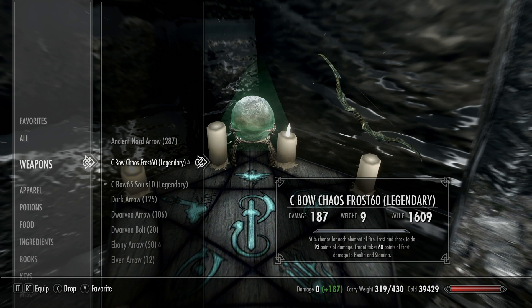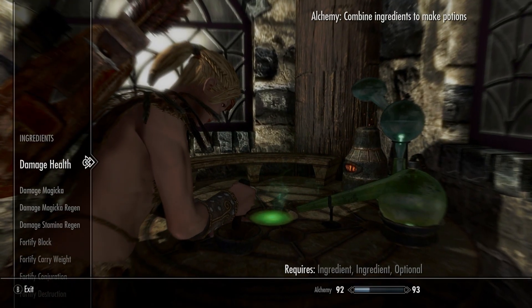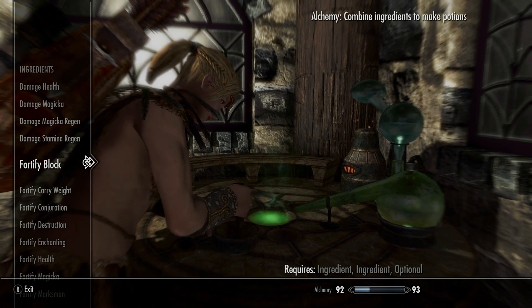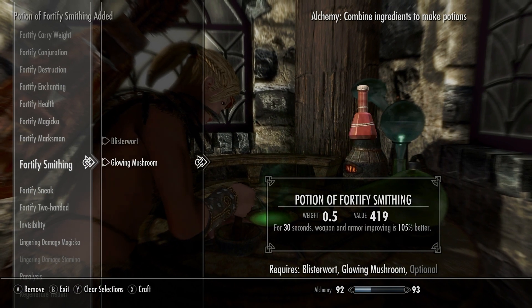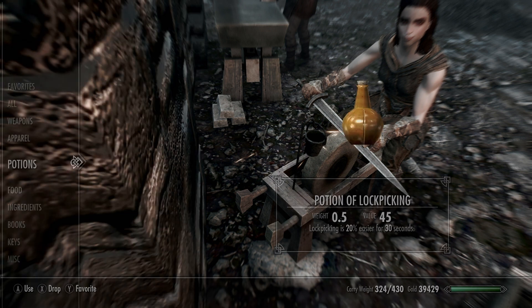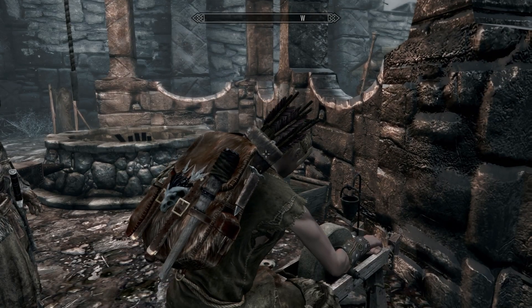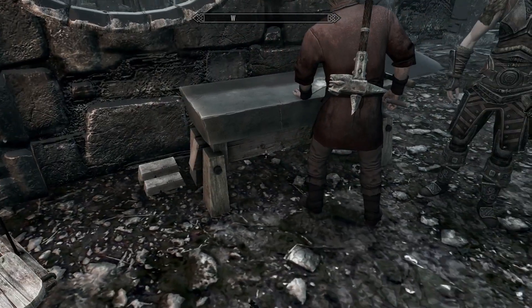This bow is going to be sick. If I really wanted to, I could recraft an entire super suit for alchemy and smithing, but we're not there yet — we're going to do some more rounds in Solstheim. For right now I just wanted one more smithing potion at 105, and I'm going to go ahead and upgrade that bow I just picked up. Got my smithing clothes on, rock and roll.